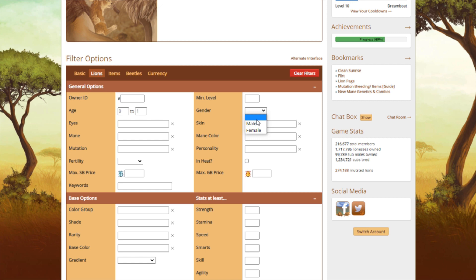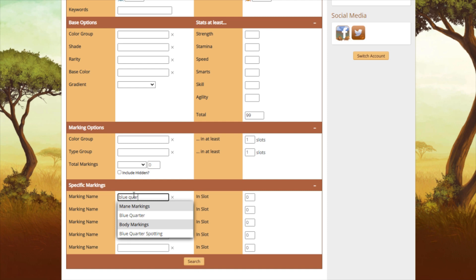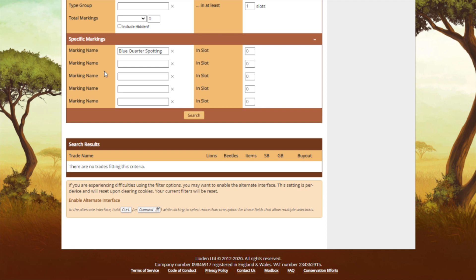Male cub, 99 stats, and blue quarter spotting — that's a mouthful. Let me double check... there's nothing available. Do I feel like skipping the quest? Not really... maybe.